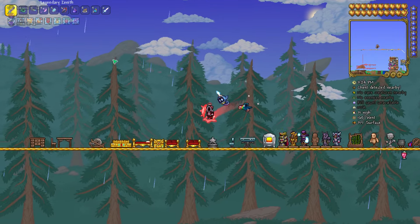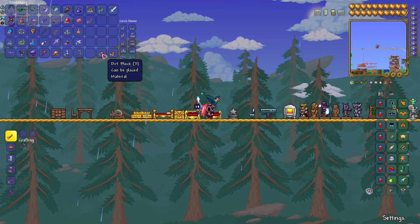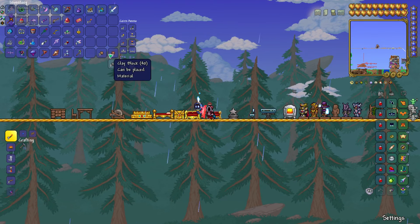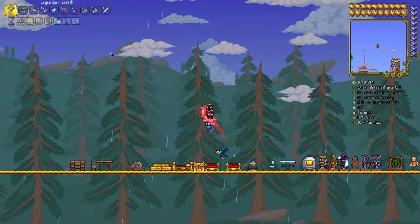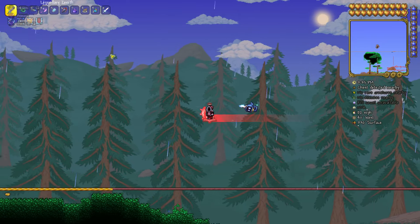That's the first step done and the second is also pretty easy. Get yourself the blocks which you want to build with. In my example there are the dirt blocks and the clay blocks — I just mined them to present to you.